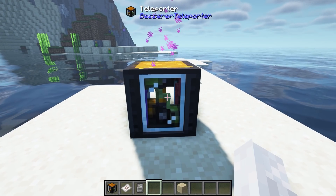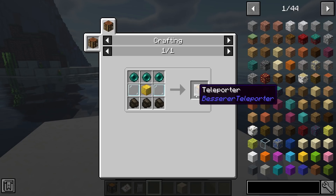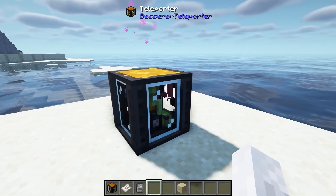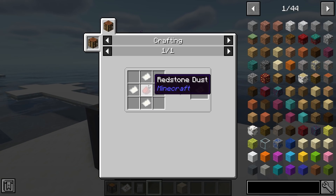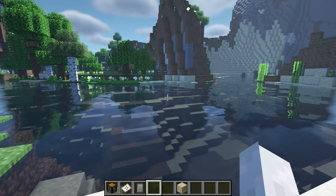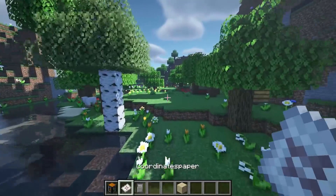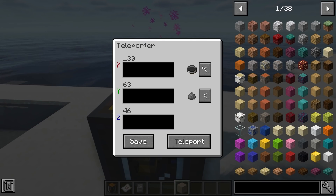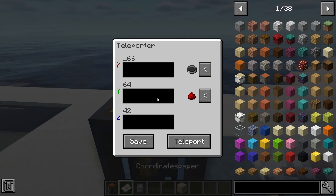Next we have the Becerer Teleporter, and this adds a block which you can craft using ender pearls, gold, glass, and coal. Place it down and you can craft a coordinator piece of paper. You go place it down, go wherever you would like, take the paper that saves the coordinates, and then right-click on the block with it to add the coordinates. You can even type in your own coordinates, click save, and then click teleport and it will teleport you.